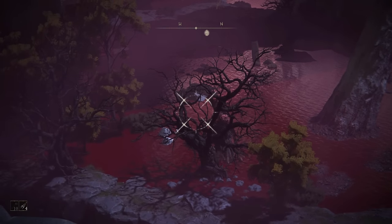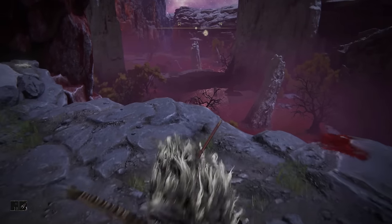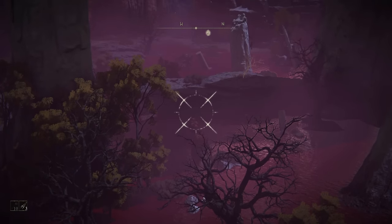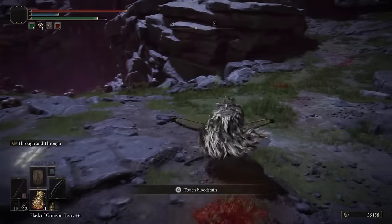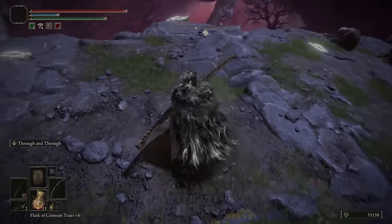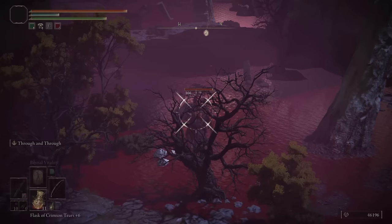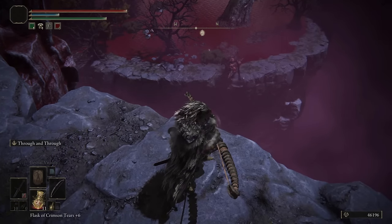For those of you who already know how to get to Mogwyn Palace, the spot where you're going to be farming is right here at Palace Approach. The first method: you need a bow and you can just shoot this bird creature that's down over the cliff. Then you need to run to the right and he'll follow you and just jump right off the cliff. Make sure that you run to the right because if you just shoot him and stand there, he'll run up to the edge and won't actually jump off.